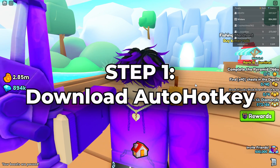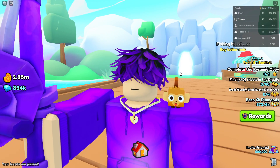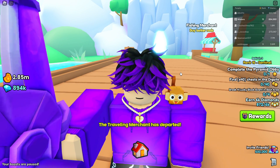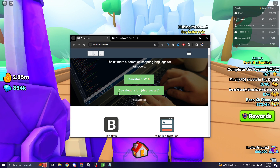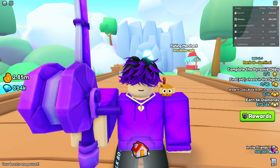Step one: AutoHotKey. For this step, you want to go ahead and click the first link in the description labeled as Step 1 and AutoHotKey. This will bring you to the AutoHotKey page. From here, just click download, then click version 1.1, and install the app. From this point on, all you need to do is set up the app, then launch it.